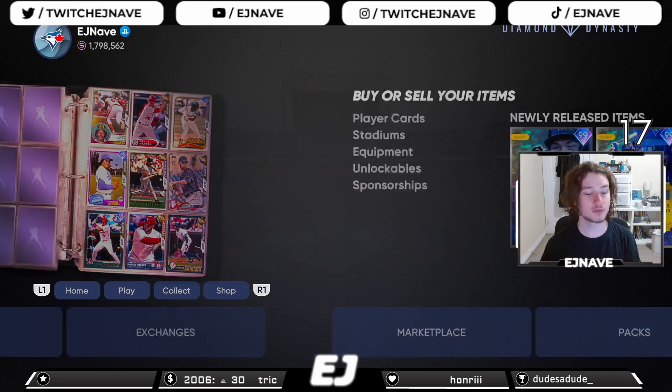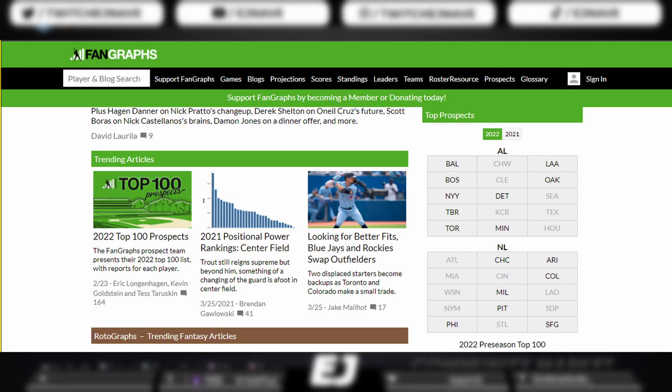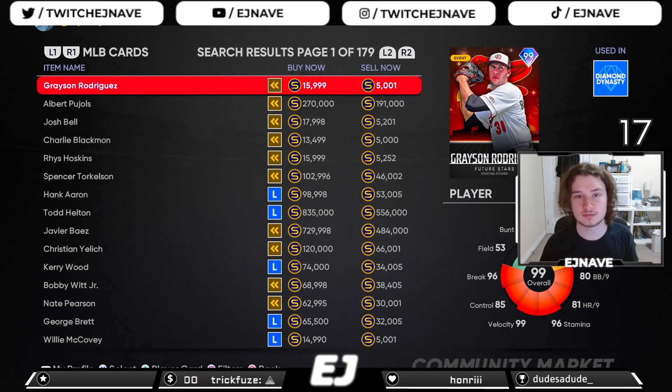The last thing I want to talk about is investing in cards. Many cards this year, just like every year, go from silver to gold or gold to diamond, and it's a lot easier to predict than you think. My biggest recommendation is to go on FanGraphs or Baseball Reference and look at player numbers — specifically strikeouts per nine, walks per nine, and hits per nine. Those are your three main stats for investing in pitchers.